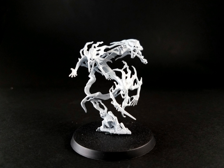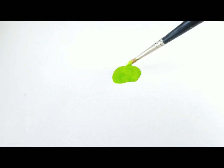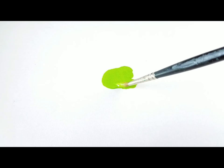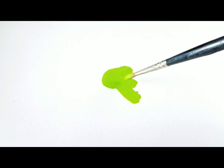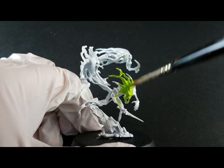Now that we've got our miniature all primed, let's get to the first step: making a glaze out of Moot Green and a little bit of water. I've added one drop of water to one drop of Moot Green and mixed it until it's a somewhat runny but not too watery consistency — you want it relatively opaque when you put it on your model. Unlike shade coats, glazes are meant to sit on top of the model and tint it rather than go entirely into the recesses, though it will go into the recesses and turn the white a very bright green.